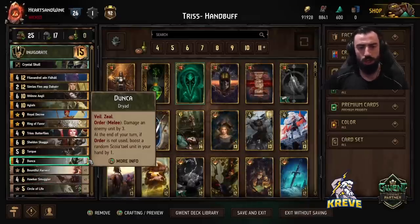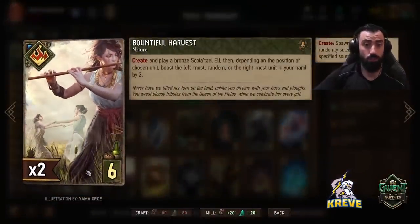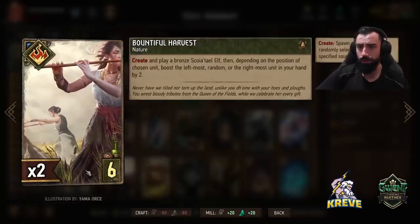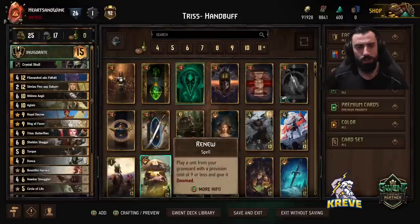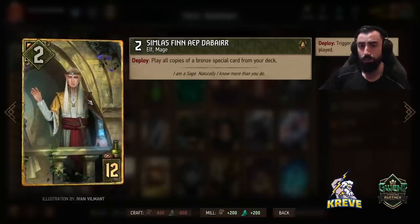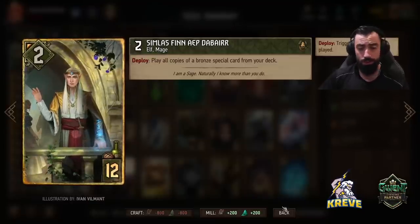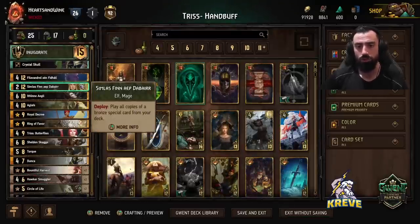Good round one cards: Smuggler and Dunker — always play them whenever you see them. Double Harvest in this deck allows us to create and play a bronze Scoia'tael Elf, and it's also going to be boosting units in our hand when we play it, which makes a lot of sense in a hand buff deck. With Double Harvest, we're looking to play those through Simlas. Play Simlas either round one to ensure round control, or save it for round two to push for a bleed, as it allows you to play all copies of a bronze special card from your deck. Always keep Harvest in deck and use Simlas to get them out.